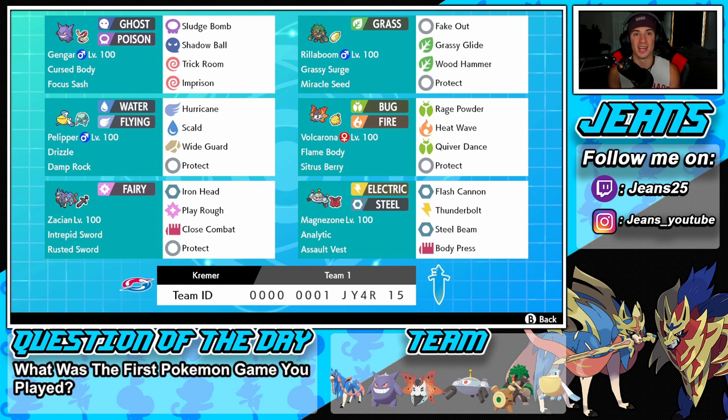Bottom left corner is going to be the big dog of the team and that is Zacian. Intrepid Sword as its ability and Rusted Sword as item, so every time he hops into battle he's going to get plus one on that attack, which is just so big. He turns into a beast and hits really really hard. We got Iron Head and Play Rough for STAB, Close Combat for coverage, and Protect as our final move.